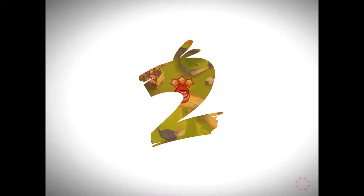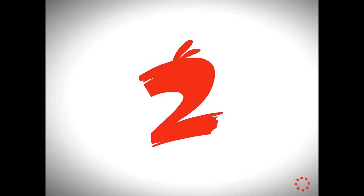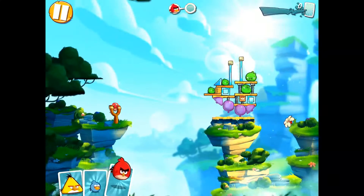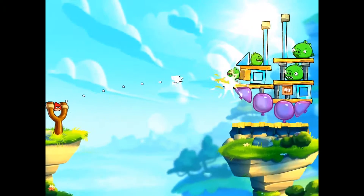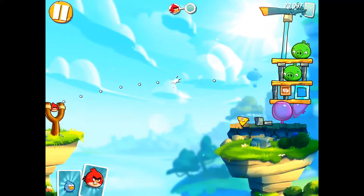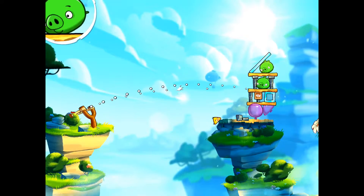The last level I'm going to play here is level eight. Once again they build the level for you. I'm going to use Chuck here — you can see the highlighted wood. There we go, destroy them. The ice structure moves over slowly. Now I'm going to use Red here.